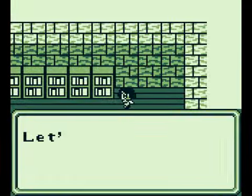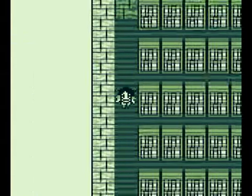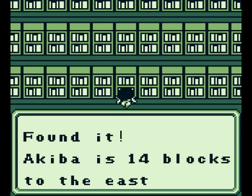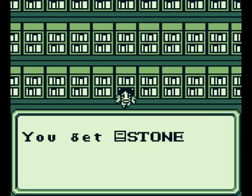Let's just step on this tile here. The game's gonna search automatically for us, so yay! There we go. We got to go to Akiba, 14 to the east and 15 to the north. That's from the position of the library, so that's where we gotta go to next. Gotta find Akiba and this hidden treasure!